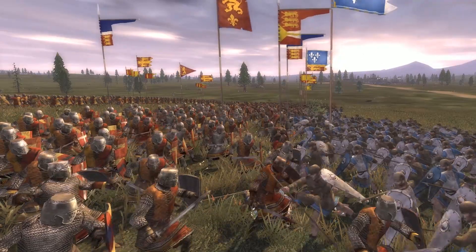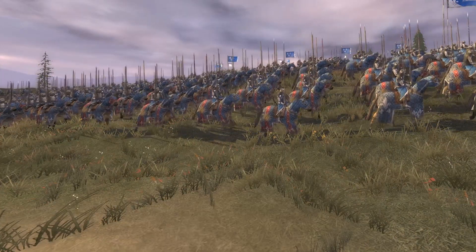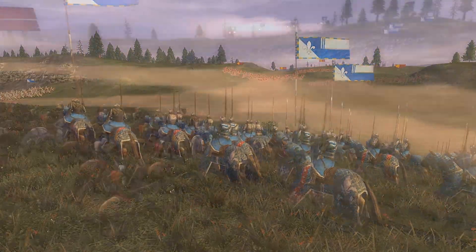It appears that Henry Tudor is heading towards Lord Stanley. He must hope to persuade him to join the battle on his side. This action has not gone unnoticed by Richard. He's starting a cavalry charge, heading straight towards Henry Tudor with a force of 800 mounted men.